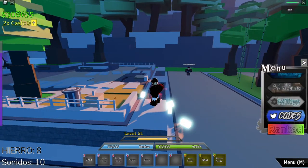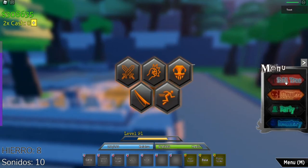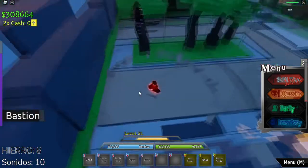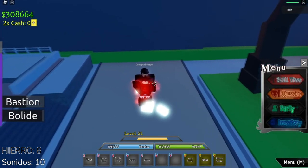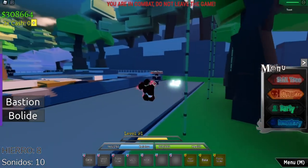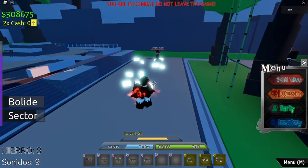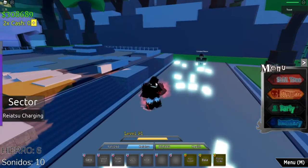Okay guys, here we have Tronido. He has three moves. The first one is like a circle thing that shoots down — there's a timer on it and it does 95 damage, which is pretty good. X — this one puts you up and smashes you to the ground, that's good. And the final one, C, it's just like a rapid shot kind of thing.